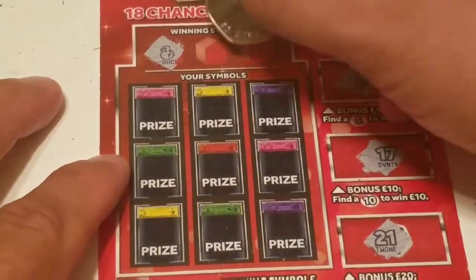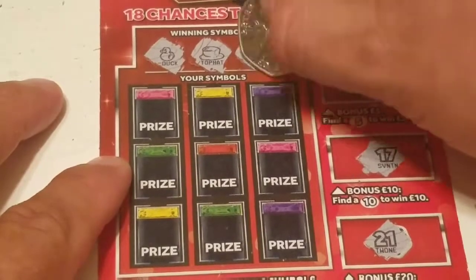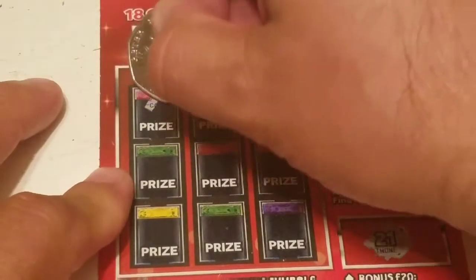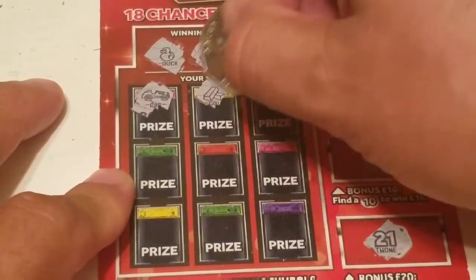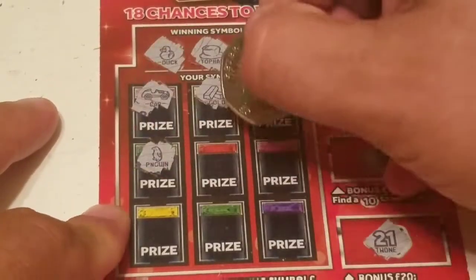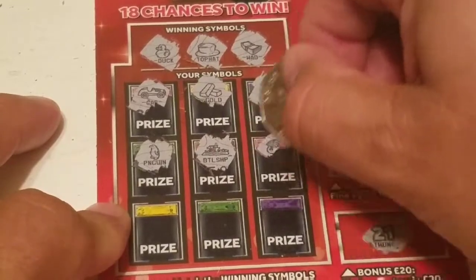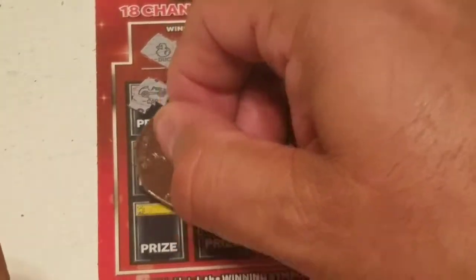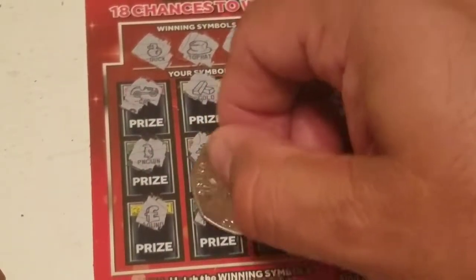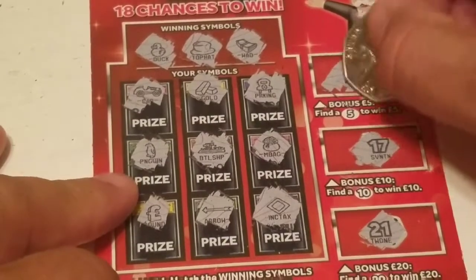The winning symbol is a duck. We have a top hat, a wad, the car, gold bars, the parking symbol, and the penguin — I always love seeing the penguin. We have the battleship, a money bag, the pound sign, an arrow, and income tax. But we did get a win — five pounds! We had to reveal everything but we have a five pound win.